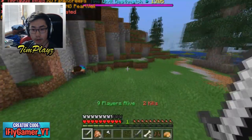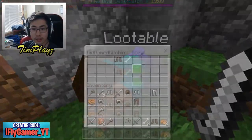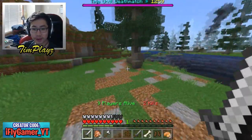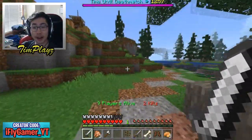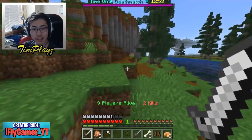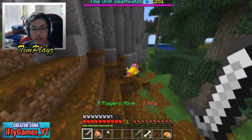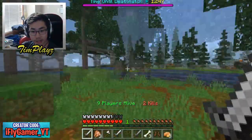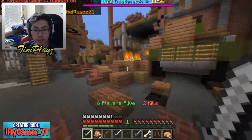We gotta put all that on and grab some better food. Let's organize our inventory while we're at it. There's so much loot here — there are four dead bodies in this one area. I thought that was a person but it was just a dead player. What is that skin? That skin is actually pretty cool.